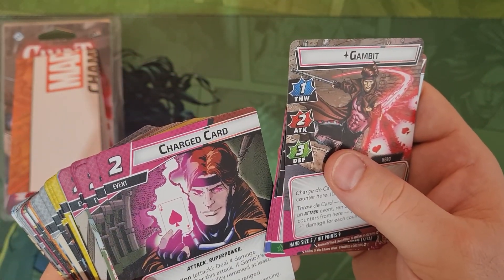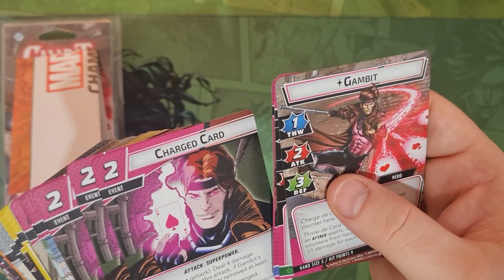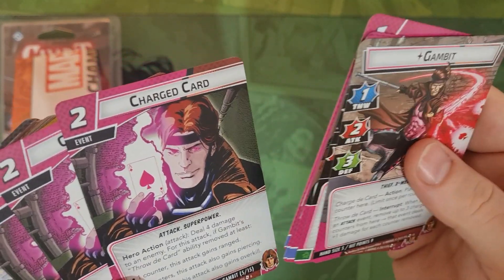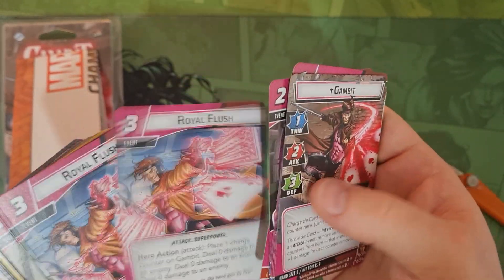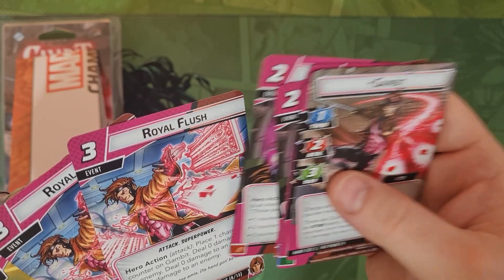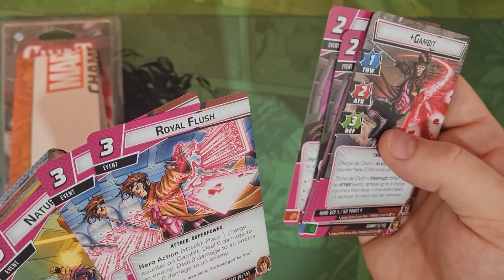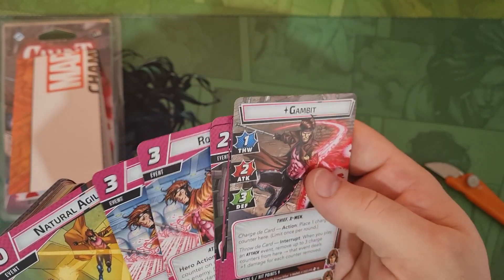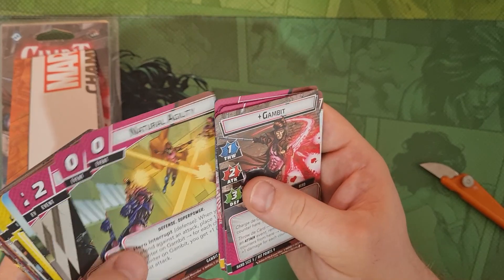For attack events, there's a card that deals four damage to an enemy. If Gambit's Throw ability removed at least one counter you get Ranged, two counters gives Piercing, and three counters gives Overkill - so if you use three counters you get seven damage with Overkill, or six damage with Piercing, or five with Ranged. Then there's Royal Flush - two copies - which places one charge counter on Gambit and deals zero base damage to an enemy, but with Throw you can spend counters and scale up: one counter for three damage, two for six, three for nine damage.